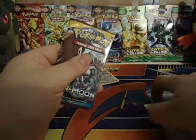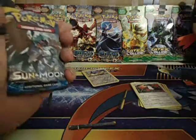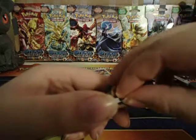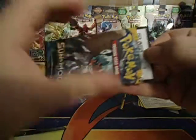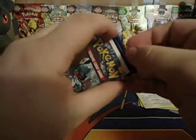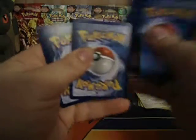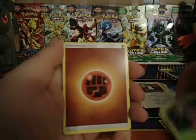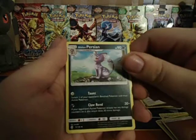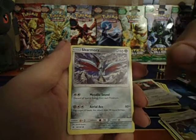Alright, last pack. Let's hope for some last pack magic. Make sure you leave them lucky thumbs. Unfortunately, code cards can't be used until February 3rd on TCGO. One, two, three, four. Ooh, we got Cutiefly, Chin-Chow, Morelull, Fighting Energy. Ooh, Alolan Persian, nice. Brione. A Rare Candy! A Skarmory. Not bad.